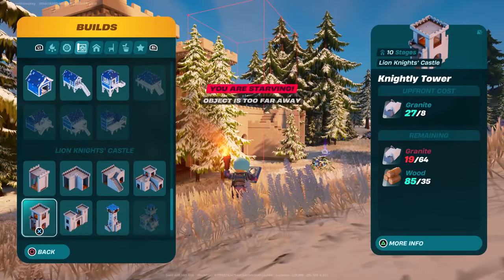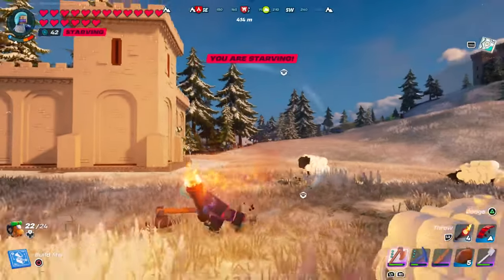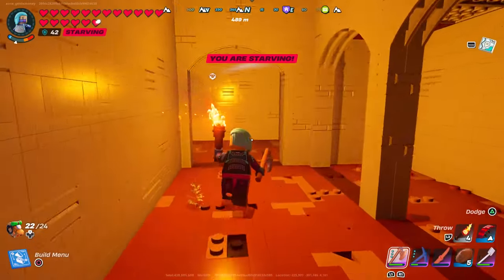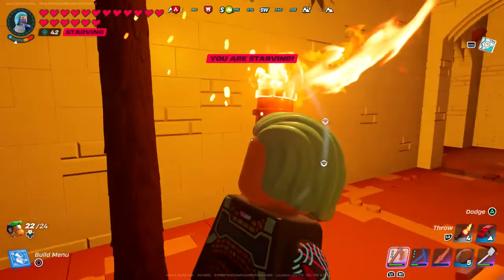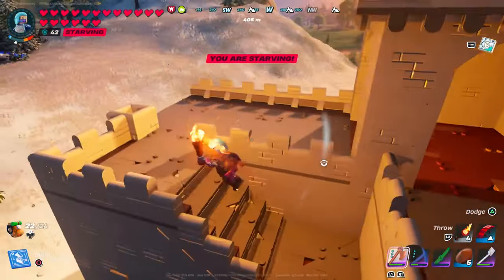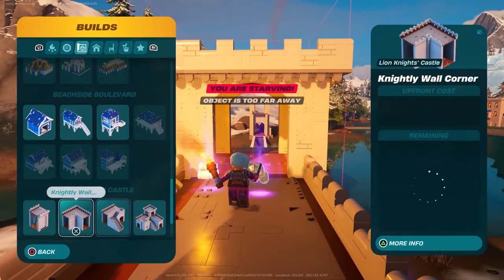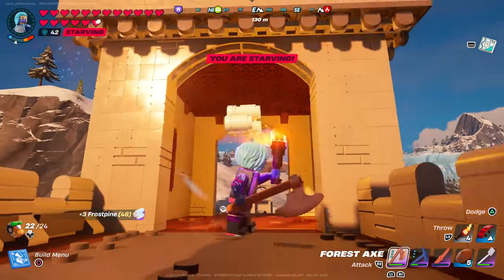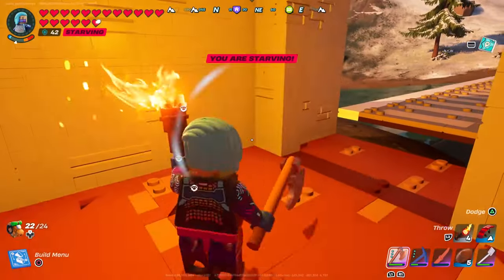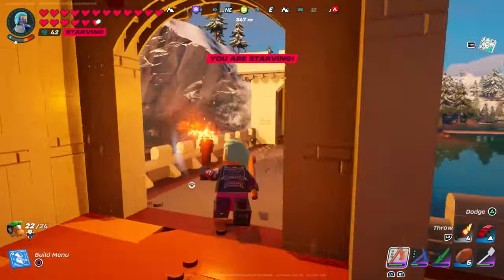Last up we have the Knightly Tower and the Knightly Tower Stairs, which can also be connected to the other wall buildings. The Knightly Tower Stairs has a small room and stairs going up to another area. We connected it using the snap feature to the Knightly Tower piece, which is basically one room at the bottom and another room up top.